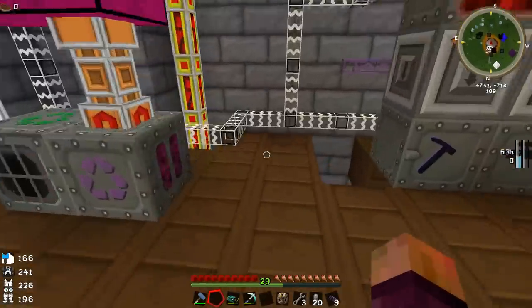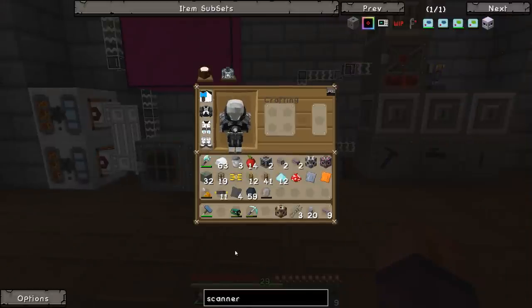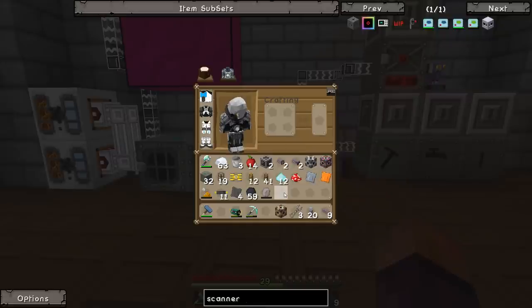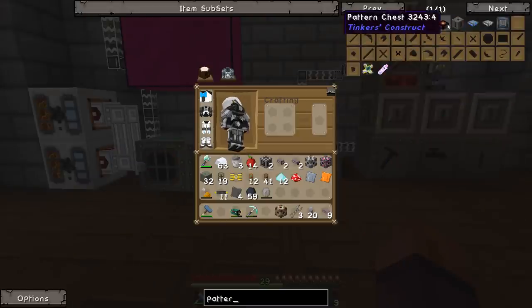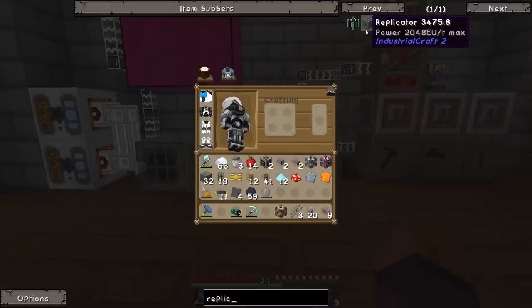We need to make a few more machines to get this to work. Those machines are a scanner — we put our UU matter in the scanner, it scans it and ejects it into a pattern storage machine. Then the replicator reads from the pattern storage and replicates that item. It can take up to 2,048 EU per tick and using UU matter and power, it should produce an extra piece of iridium roughly every million EU and 22 buckets of UU matter.